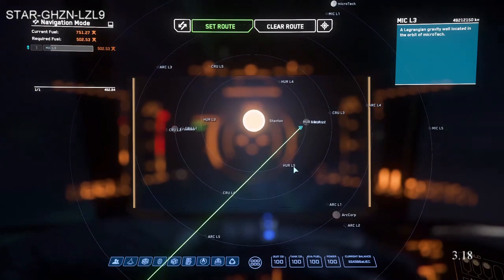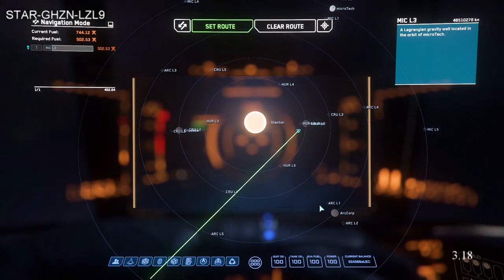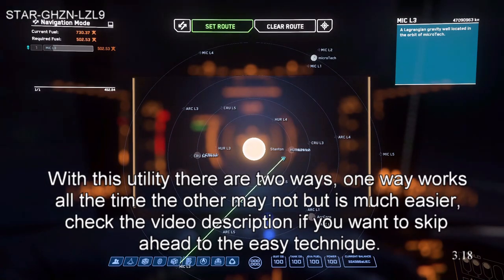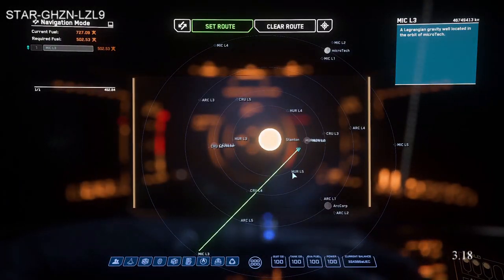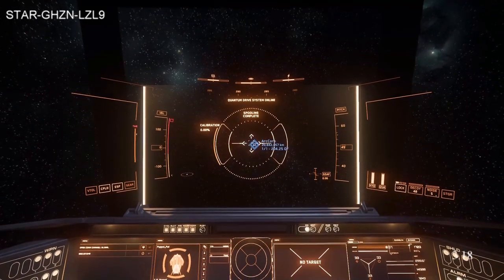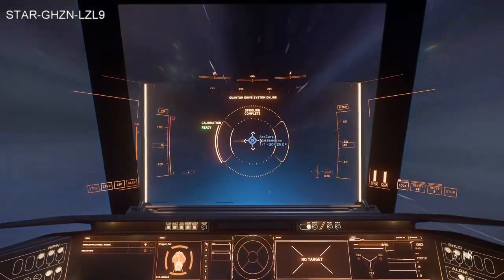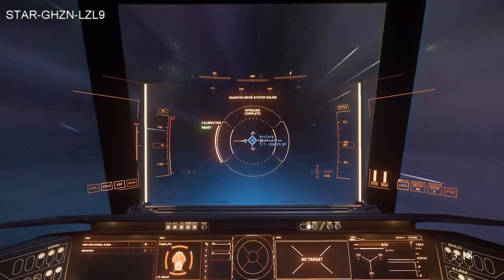They made a tool for getting to the Aran Halo. And unlike getting there from CRU L3 or any of the Lagrange points or any of the planets, you can get to the Aran Halo from anywhere in the verse. This is my new go-to way to do some mining. If you want to do some mining or salvage and get to the Aran Halo — which, if you saw in my last video, was massive — it's great.